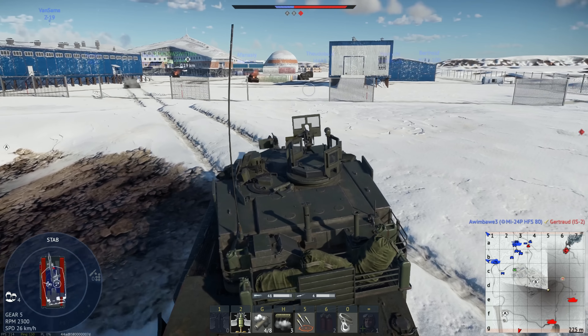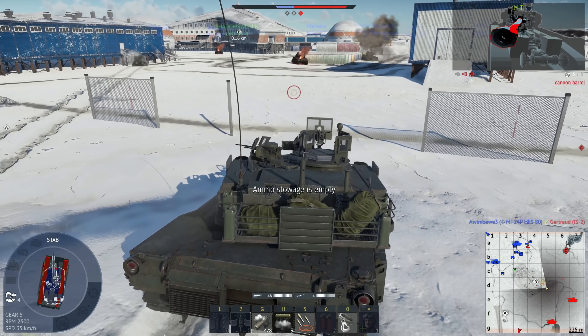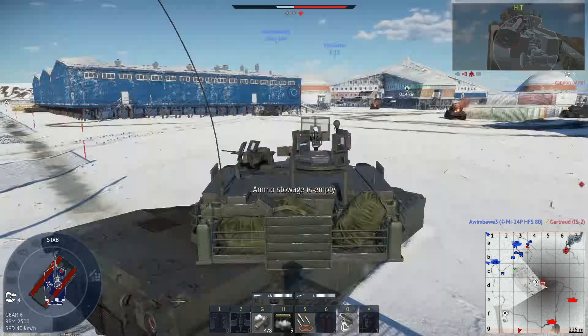Hey everyone, Tankenstein here. In this video I've got your first gameplay and overview of the M1A2 SEP TUSK. This is a new vehicle coming with the Fire and Ice update for War Thunder — the new top-of-the-line tank for the American ground forces tech tree. It's a battle rating 11.0 rank 7 tank, and everything you see is subject to change since this is the dev server. But look at this beast — look at all those machine guns, it's just ridiculous.